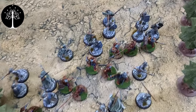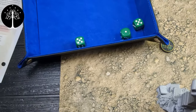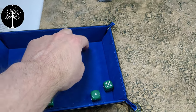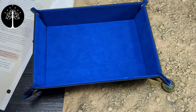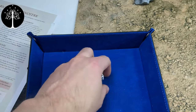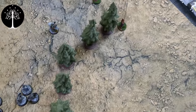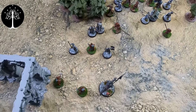Lurtz versus three Warriors of Minas Tirith: the warriors get a five, then Lurtz gets a six — takes the combat. Rolling to wound on fives against defense five — not even close, no kills for Lurtz. Wrapping up the combat phase: Minas Tirith ended up killing more Uruks than Uruks killed Minas Tirith warriors — not looking good for Isengard.